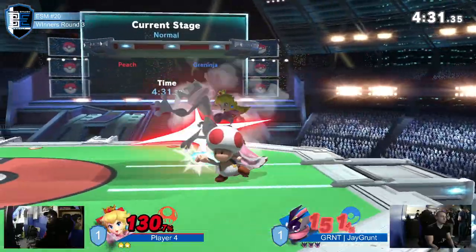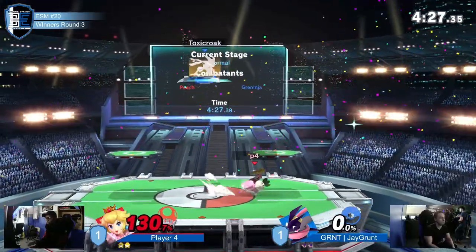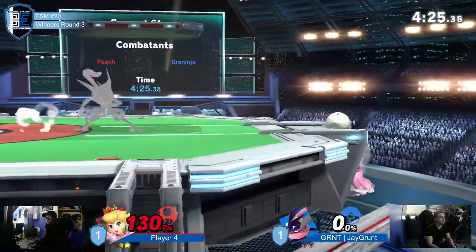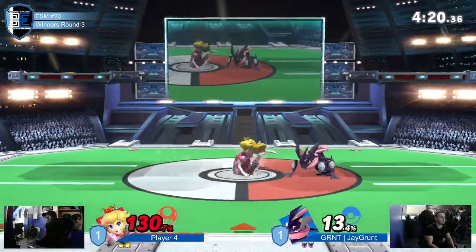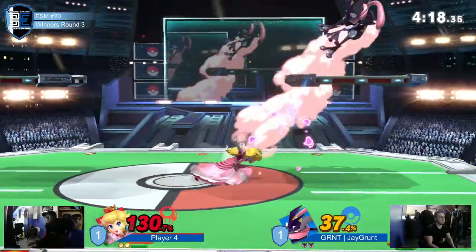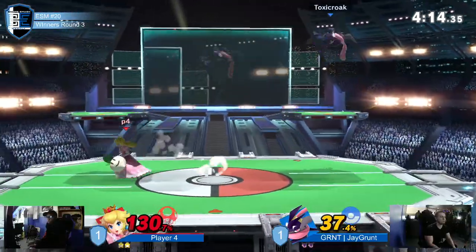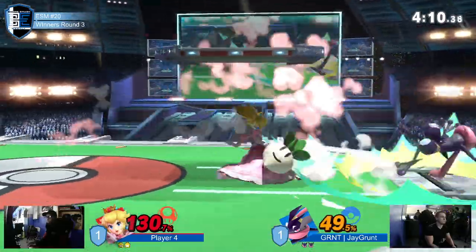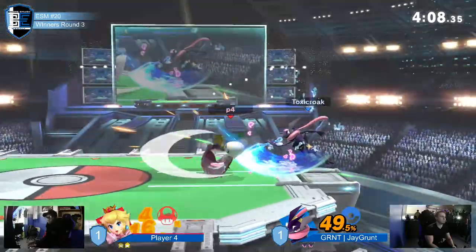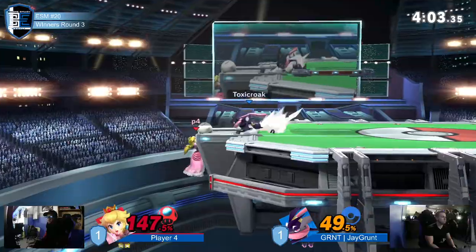I feel like maybe just up smash would have killed in that instance — if it did connect. It connected, yes, it just didn't kill. Trying to grab Greninja's low lag aerials is something everyone thinks they can do. But those, particularly nair, are deceptively safe. I don't even know how minus it is — it's borderline plus. It's kind of gross. It joins Mega Man down air as one of the few plus-on-shield moves in the game.